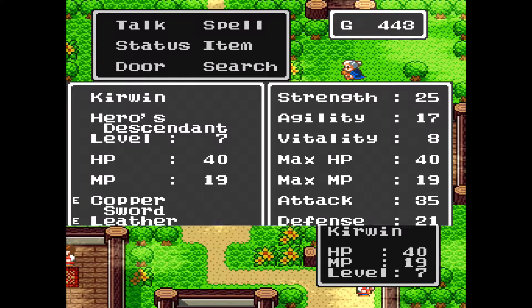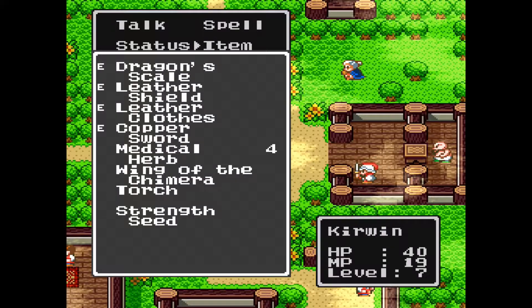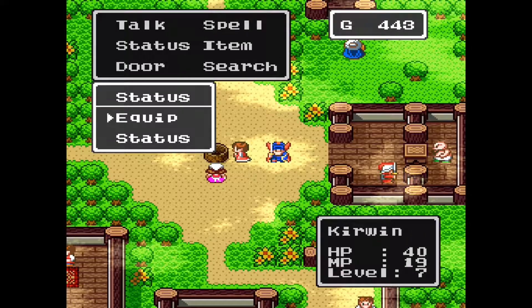Let's take a look at our Strength — it's 25. So let's use this. Increased by 2. I appreciate that it just tells us right there how much it went up. So now we're up at 27.